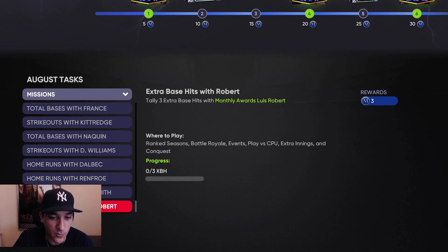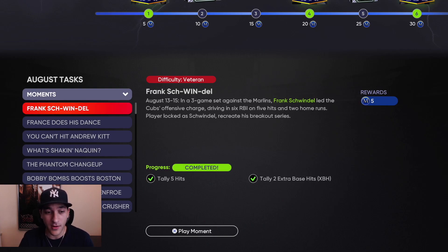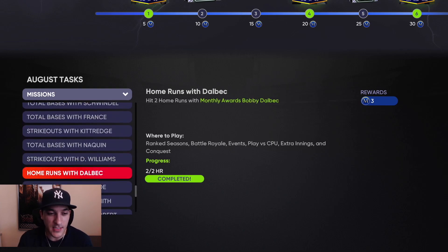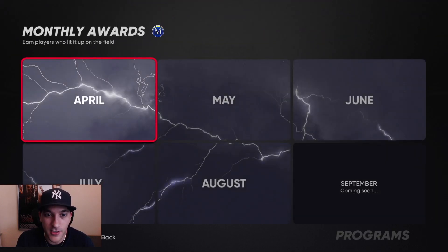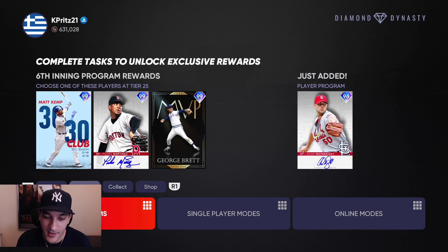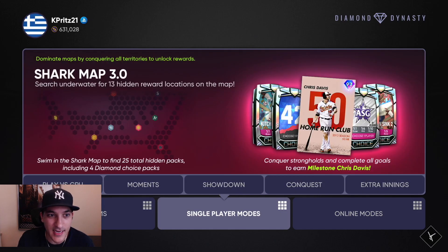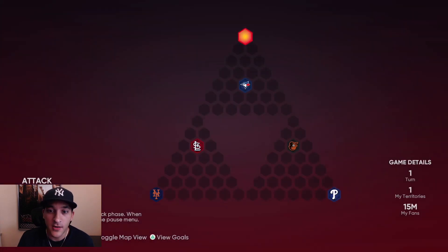To complete the August Play of the Month, doing all the missions is the best way — and the collection is a must. How I approached it: I played the new conquest board that dropped, doing the missions while running through the conquest board, and then played some extra CPU games to top it off. It doesn't really take that much time. If you've been playing throughout the whole year, you know how to approach Play of the Month by now.